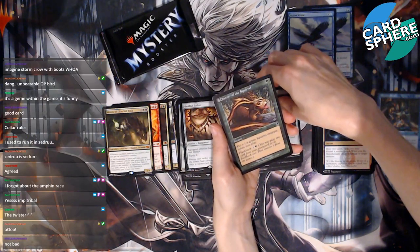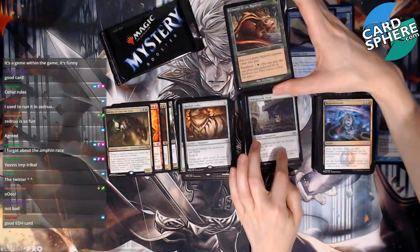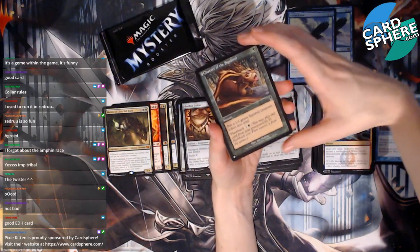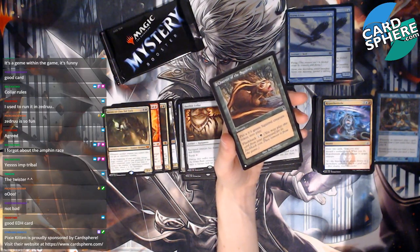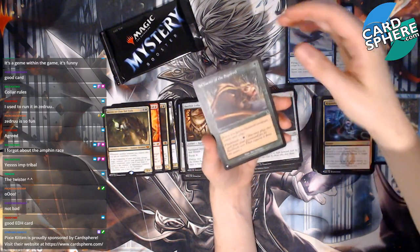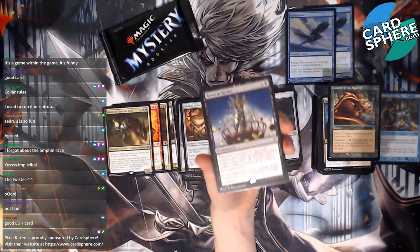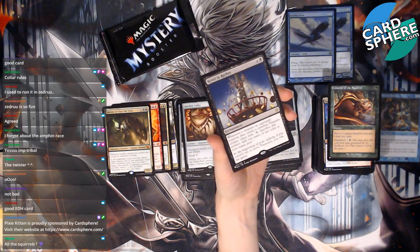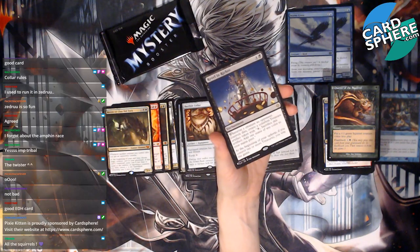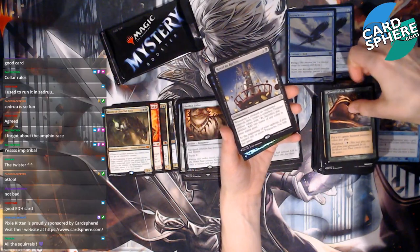Chatter of the Squirrel — what? This is a good EDH card! Sorcery: put a one-one green squirrel creature token into play, with flashback! I love it, so cute! Revel in Riches — okay, that's pretty good, right? Whenever a creature an opponent controls dies, create a colorless treasure artifact token. At the beginning of your upkeep, if you control ten or more treasures, you win the game. Nice! I want more squirrels — squirrels need to be a thing too.